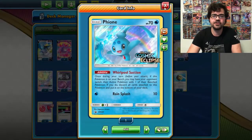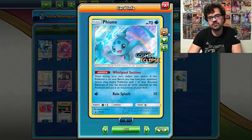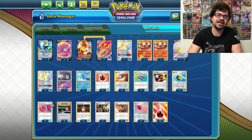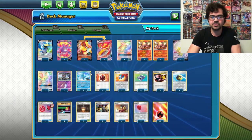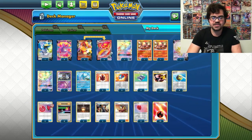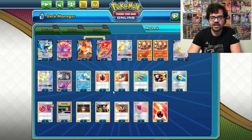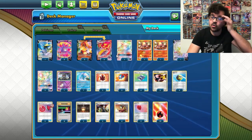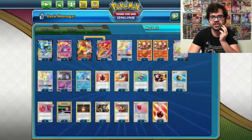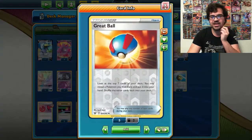We play Marshadow because Chaotic Swell stops us from putting Giant Hearth into play, which is a necessary combo piece for maximum Welder efficiency. We also play Fiona because we only run two Boss's Orders and you can't Welder and Boss in the same turn. Fiona is kind of half a Boss — it stops your opponent from hiding behind dolls unless they have more than one, and it means we can still target something we didn't want to attack into. We have two Fire Crystals because 10 energy isn't always enough, especially against stall decks.